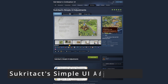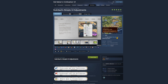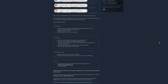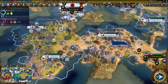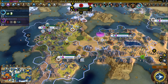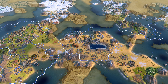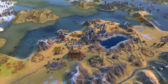Next up is a mod I can't not mention — Sukritact's Simple UI Adjustments. I've been using it for so long that I'm probably assuming some of its features are base Civ 6 features. This mod doesn't do anything big or flashy, but it has a lot of small useful UI features and quality of life improvements. For example, you can hover over a city banner and quickly check which tiles are being worked. It also changes tooltips to give you more useful information and adds things like screenshot mode.